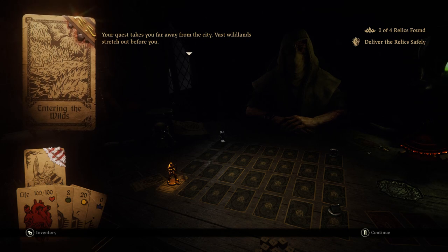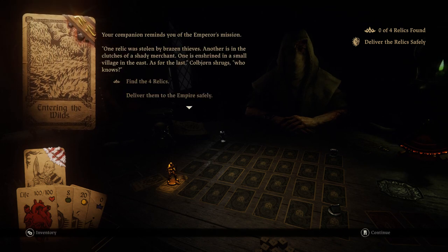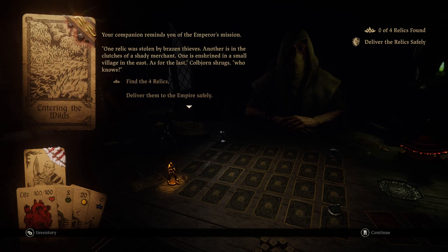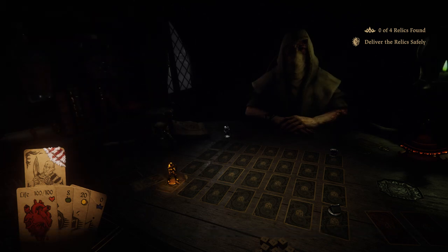Your quest takes you far away from the city. Vast wilds stretch out before you. Your companion reminds you of the Emperor's mission. One relic was stolen by brazen thieves. Another is in the clutches of a shady merchant. One is enshrined in a small village in the east. As for the last, Kolbjorn shrugs - who knows? Find four relics and deliver them to the Empire safely. I think the entire mission might be just this one map, which certainly adds to how they've revamped things to feel different from mission to mission.